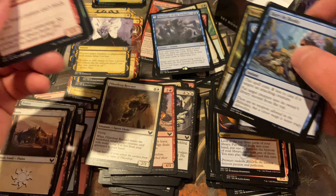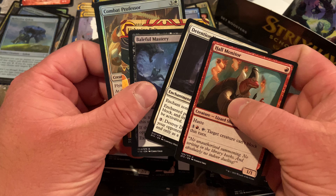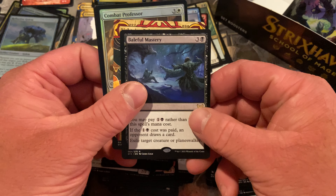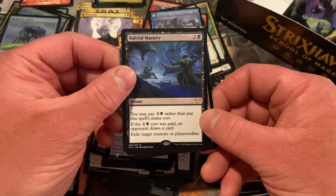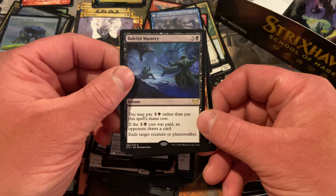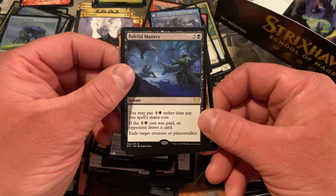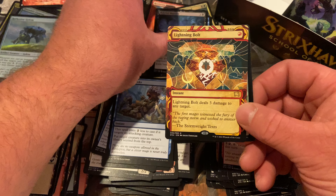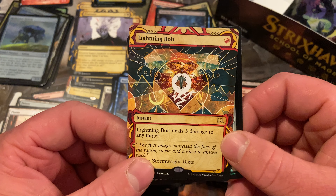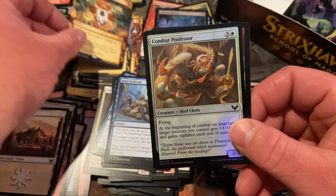Full Wallet. Lightning Bolt! Baleful Mastery — that's cool, that's nice removal. You can pay one black and one colorless rather than four, but your opponent can draw a card if this cost is paid. So you could draw a counter spell depending on what kind of opponent you're playing. Imagine getting a foil Lightning Bolt — iconic Magic card, I love it.